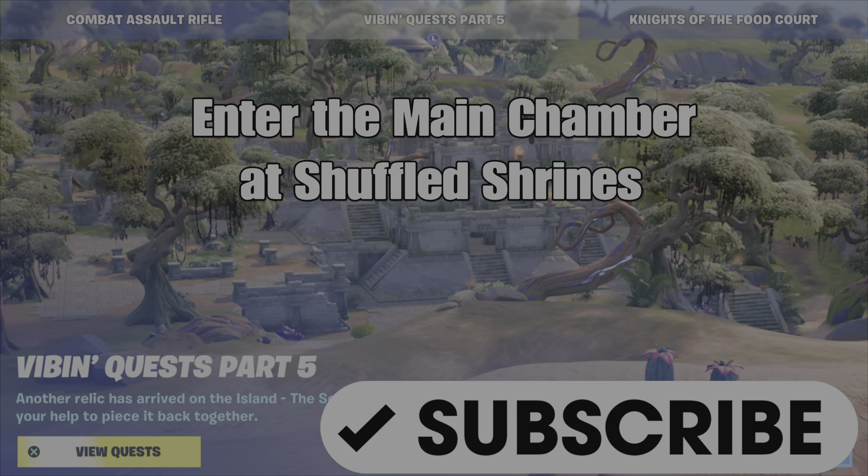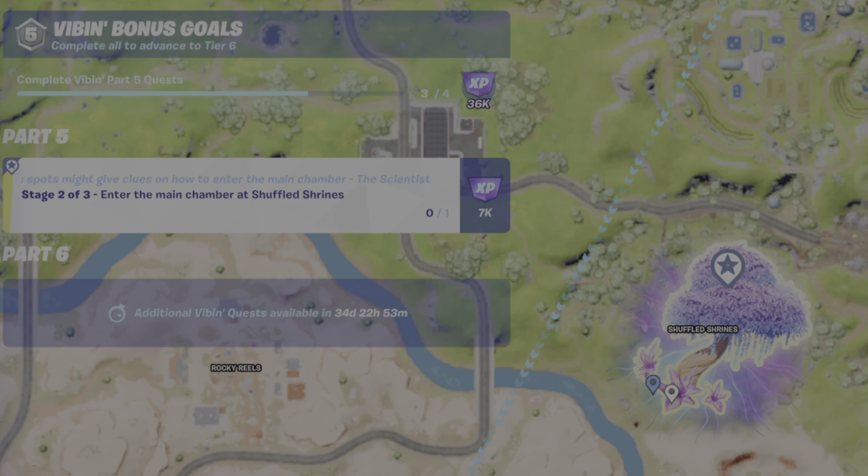So you've just completed establishing a device uplink, now onto stage two. Head over to Shuffled Shrines, specifically go to the location I've marked there with the blue pointer.